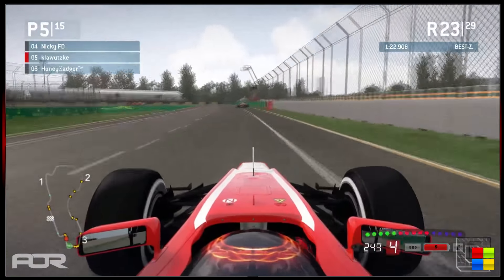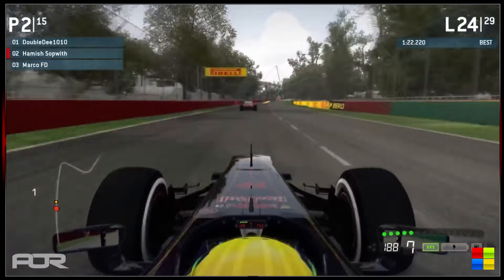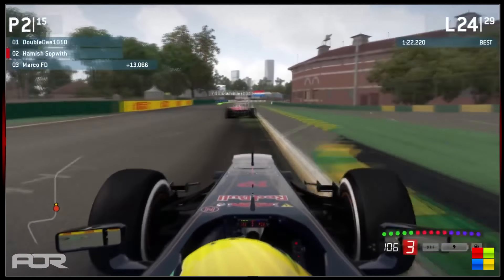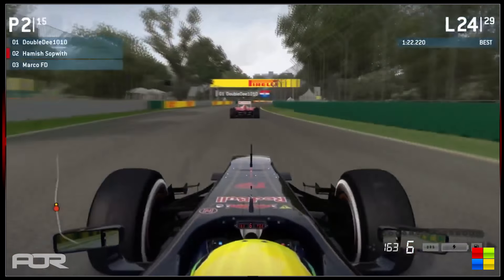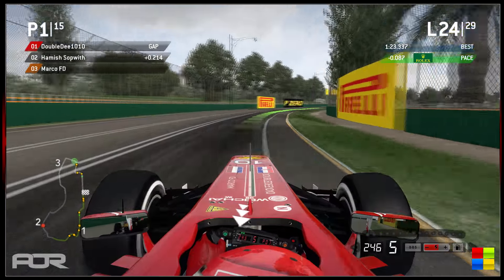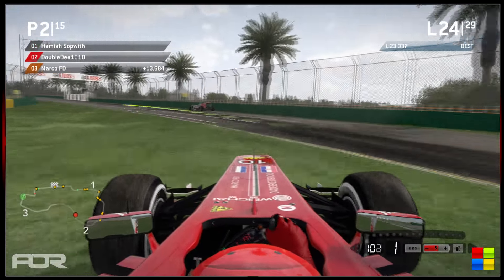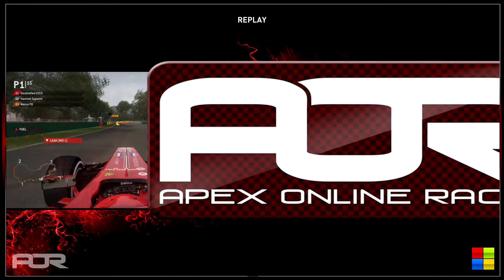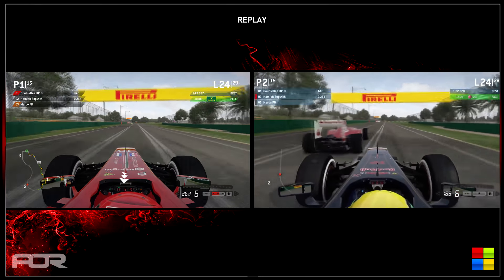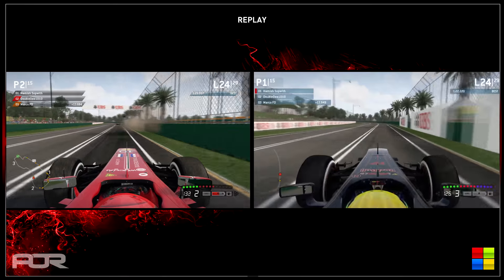He took turn 14 beautifully — really enjoyed that one as he was closing in. Double D is still leading this race ahead of Hamish right now after Honey Badger's pit stop, on lap 24 with about five and a bit laps remaining. Hamish has been closing up on Double D — definitely within DRS range, less than three tenths between them as they cross the end of sector 1 and start sector 2.